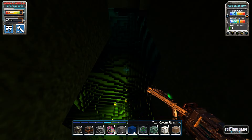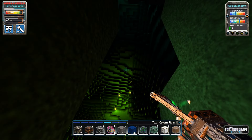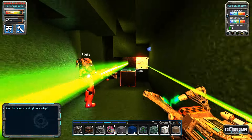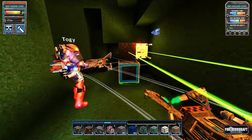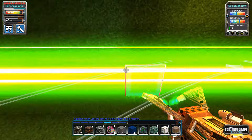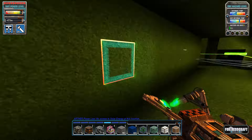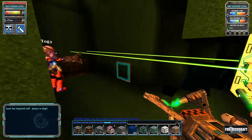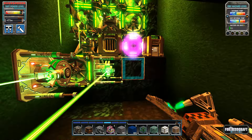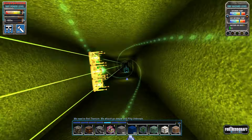I'm almost tempted to go down there. How fast did you die? Instantly. Okay. Also, we found out the new lasers we're going to be making in the near future — probably replacing the ones just down here — are amazing. I think they're around 66 energy, so that'll be really nice.